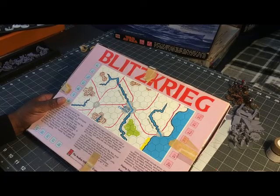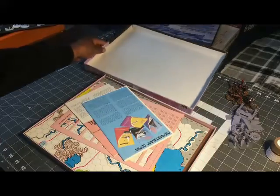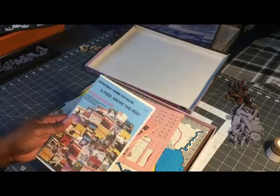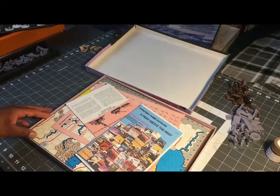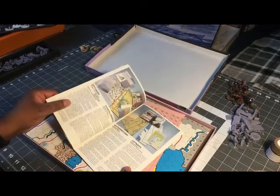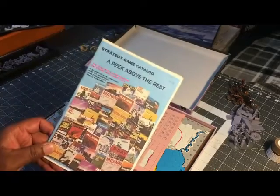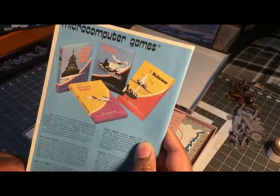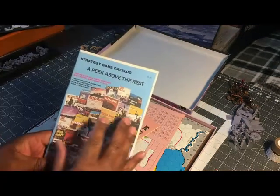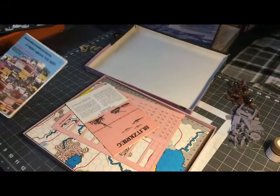Complexity rating is six; the advanced game is a seven out of ten. You can see the unique counter designations — squares, X's, and O's. There's also an Avalon Hill catalog inside. I'm actually pulling these out because I plan to do a dedicated video looking at all the catalogs, what changed, and what games were added over the years — so stay tuned for that.